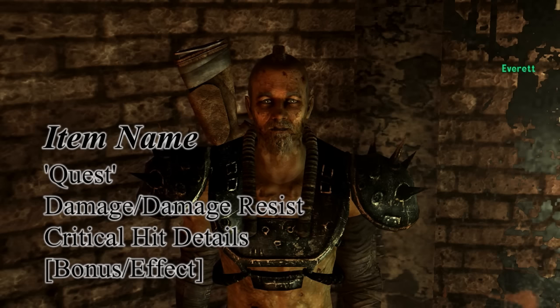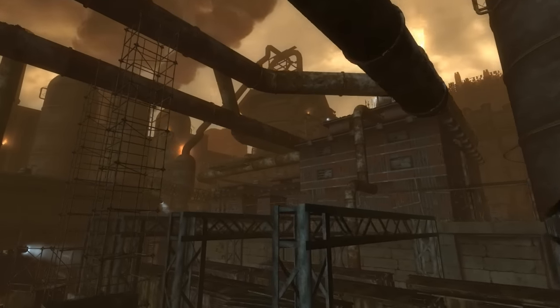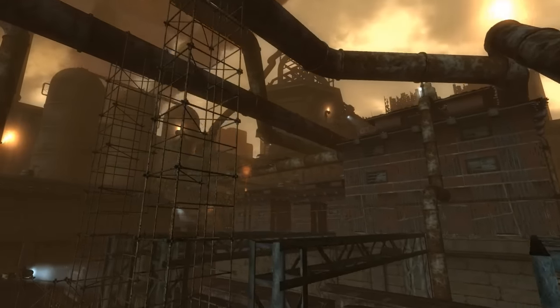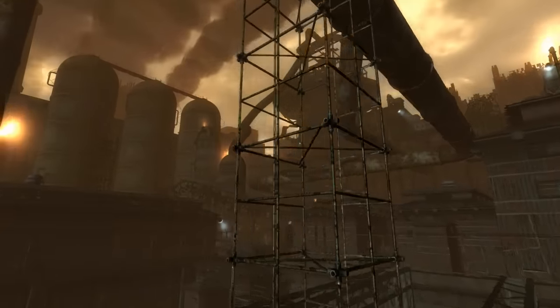Once you apply to become an indentured servant of the Pit, you are sent to a raider named Everett, who sends you to the steel yard to gather ingots. Every ten ingots you bring back to him, he will have something for you. If you need help finding all the ingots, I left a link for that guide in the description.